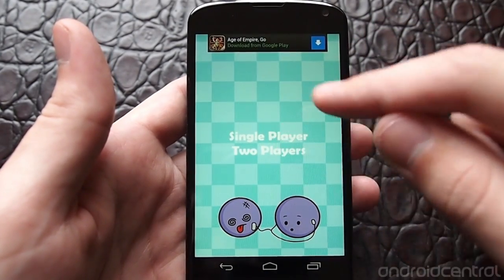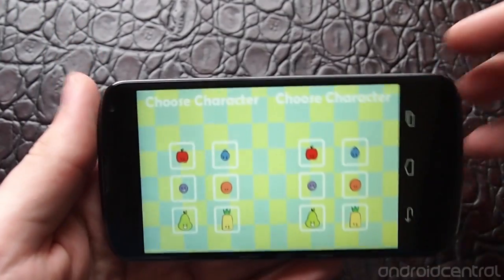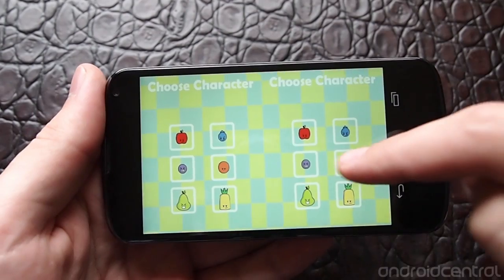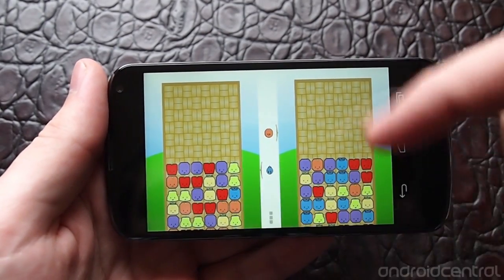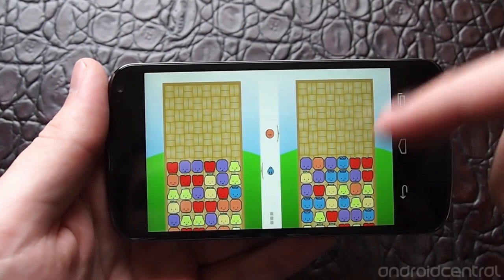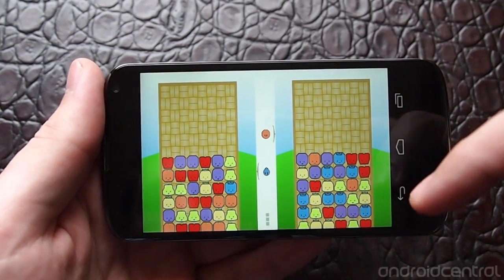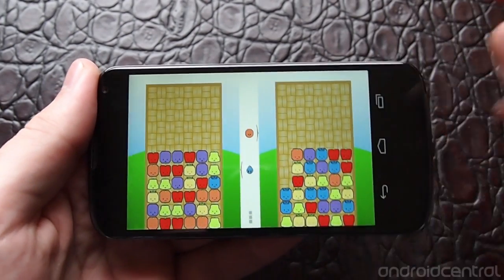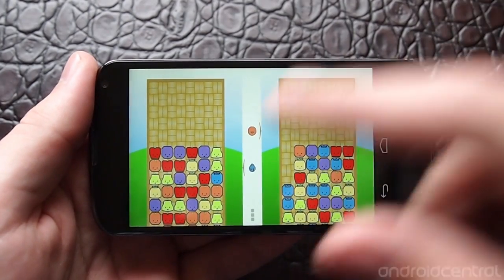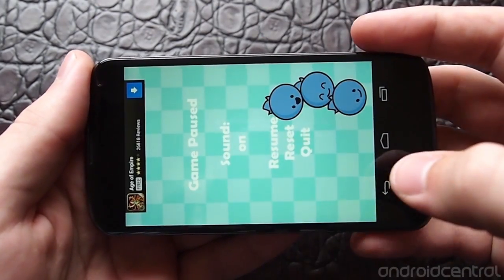If you go into two-player mode, you can have both people choose a character and then play side by side. You've got the blueberry character on one side and an orange on the other — you're looking at a smaller version of the game. It's probably a little better on a tablet, but you could manage two people side by side with the phone flat on the table.